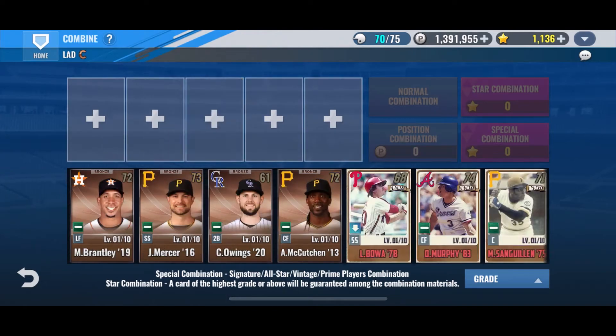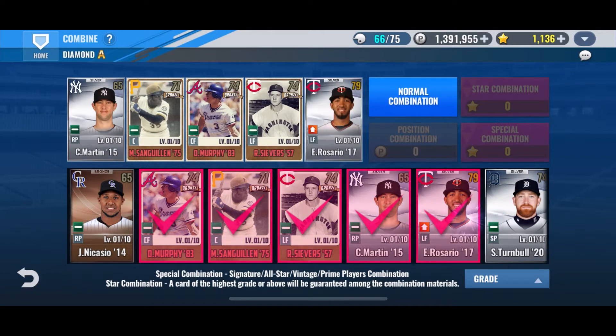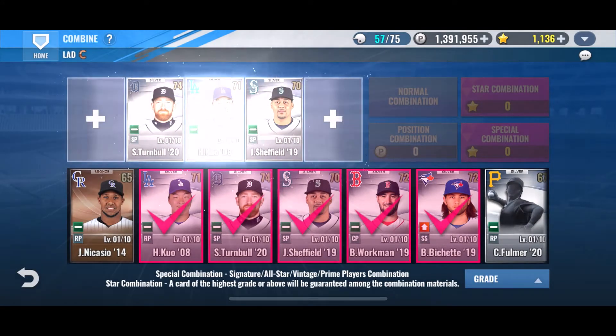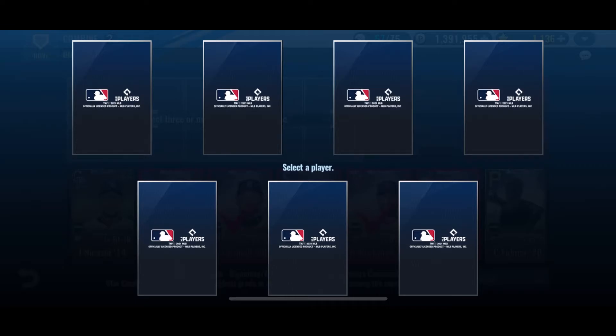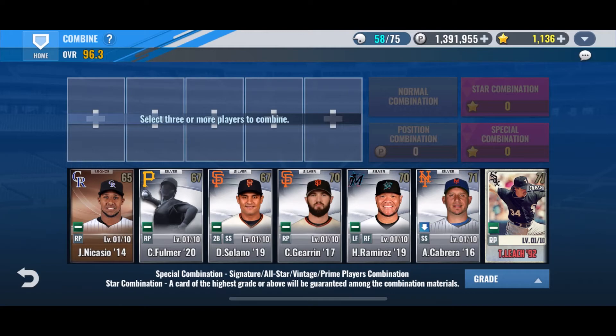We just opened up some more packs — let's keep doing these combos. We might be able to get another shuffle; we got a decent amount of silvers. We'll hold on to the Nicasio since we do have him, and go ahead and combine the Kuo — we don't have him right now and I don't feel like waiting. I would be okay with Bogarts; he'd probably be over Bregman depending on skills. We don't have a Dodger shortstop yet, so hopefully we can pull Bogarts. I'm going left again — one off of Bogarts, but it's okay.